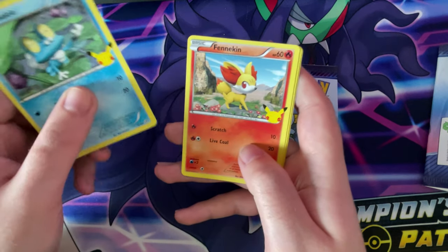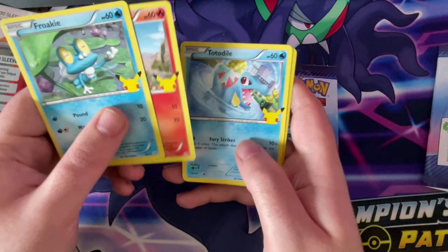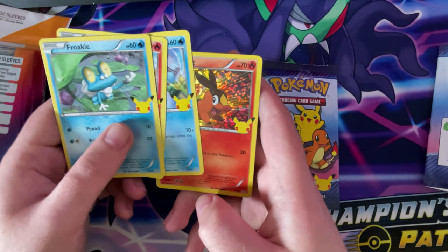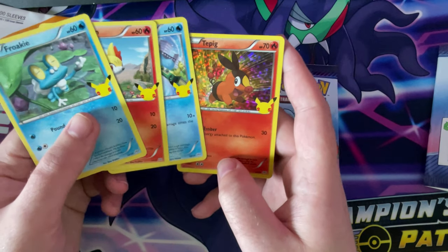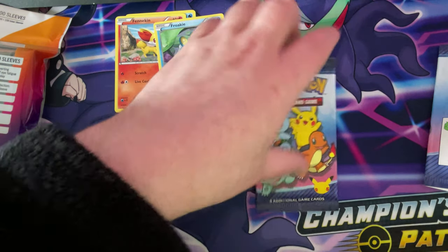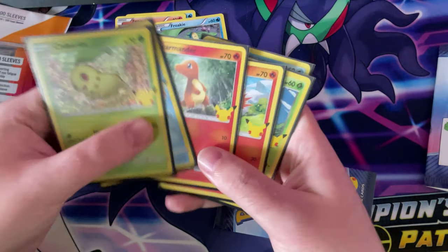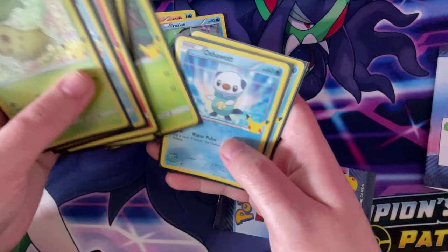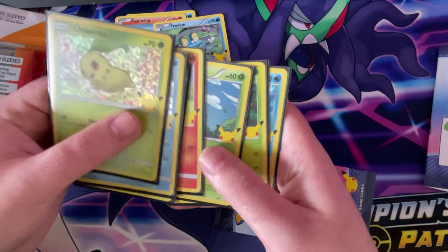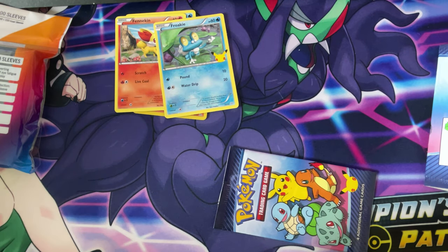So we've got a Froakie, we've got a Finikin, we've got a Toodule, and then we have a T-Pig, guys. I actually don't have any of these — well, actually I think I do have a T-Pig. Let me have a look, because I've got them here. No, I don't have a T-Pig. That's so cool. I think I've got all different cards this time.